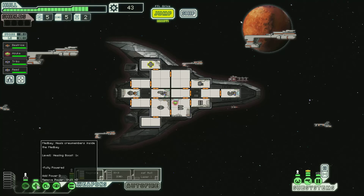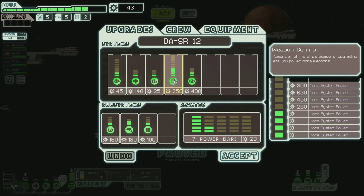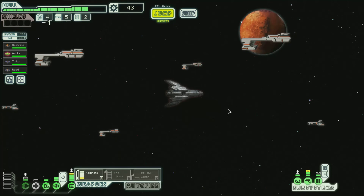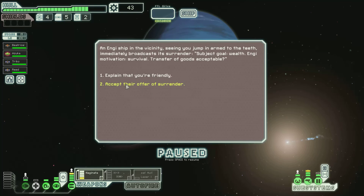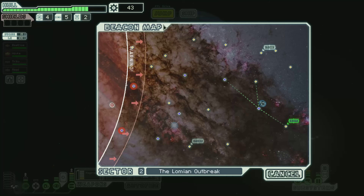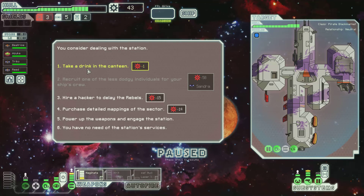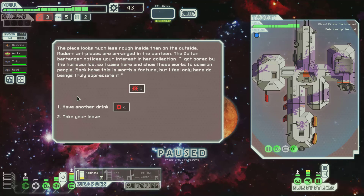So we might be able to run — we'll take this off. Buy — holy crap, 250! What? That's expensive! Okay, we probably won't be able to use it yet anyways. Okay, greetings. Take a drink from the canteen. Sure. This place looks much less rough inside than on the outside. Modern art pieces arranged in the canteen. The Zoltan bartender knows you're interested in her collection. I got bored by the home world, so I came here to show these works to common people. Back home, this is worth a fortune, I feel. Have another drink. A dollar. A dollar. A dollar.